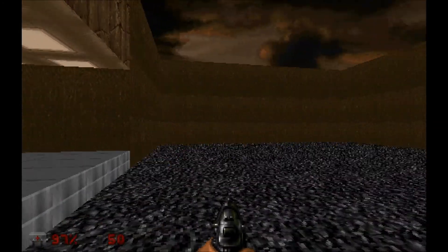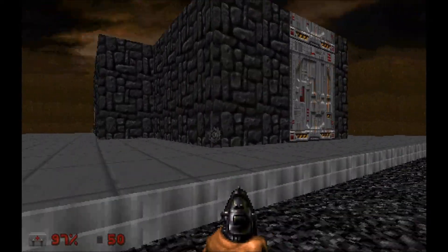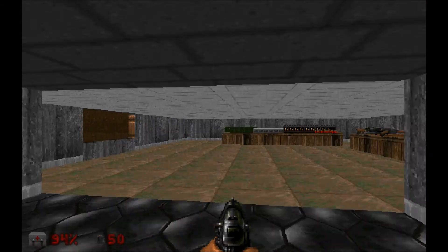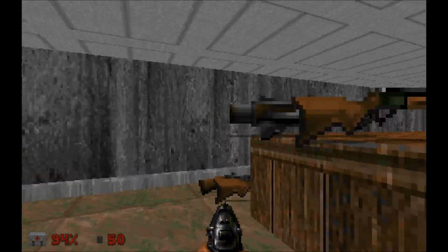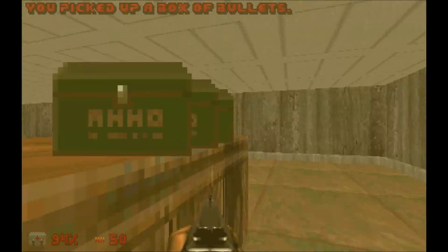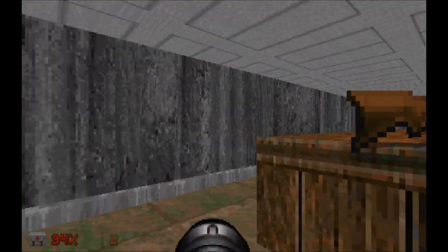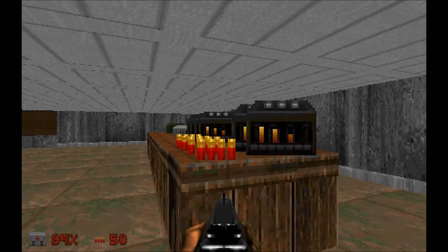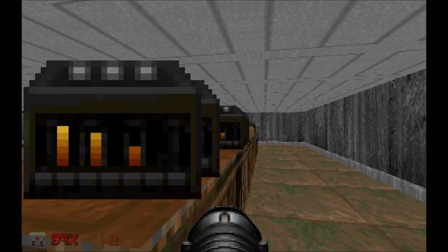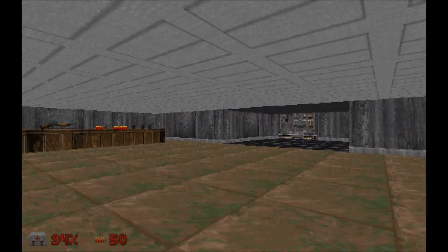This is level 2, and off memory it's even more brutal than the other one. I think this level is just a giant boxing ring. Let's just swap to... wow, we don't have any rockets. What's the point of giving me a rocket launcher then, game? Apparently we don't have a plasma gun either. Again, what was the point?